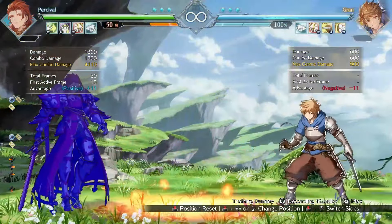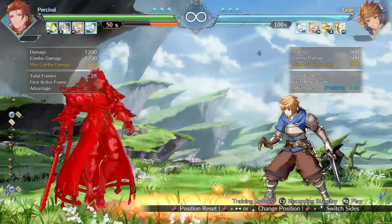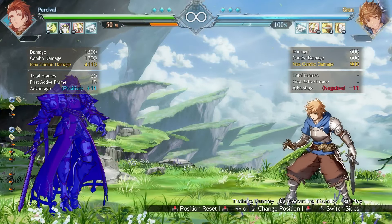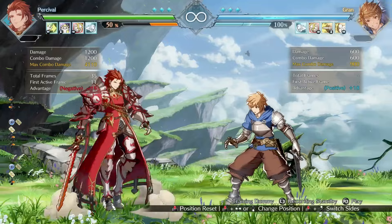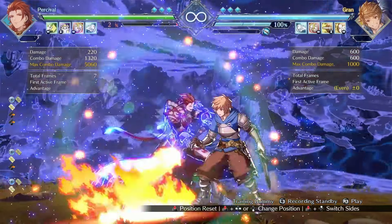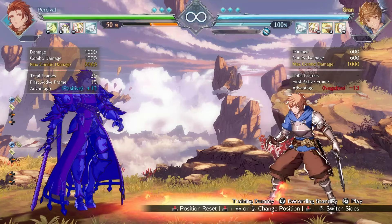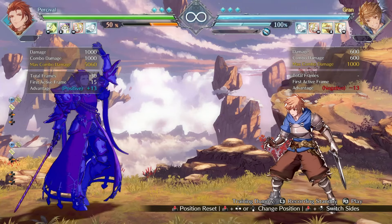Here's how it behaved before — you had to be farther out to get more plus frames. Now you get the same generous amount of plus frames regardless of the situation, which is also helpful for consistent combo routing if this is successful on hit. Plus six at close range means you're not going to get anything outside of a light link, whereas plus 12 lets you link mediums and heavies. Now you're always plus 13 regardless of when this hits, which simplifies Percival's flow chart instead of having to adjust based on proximity.